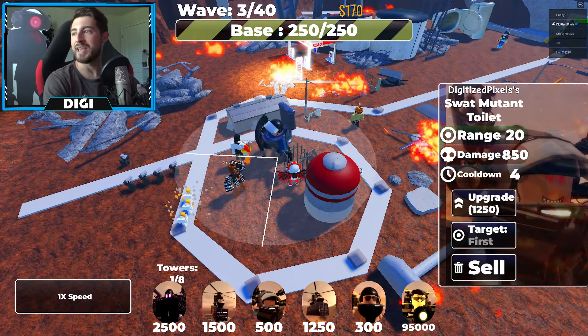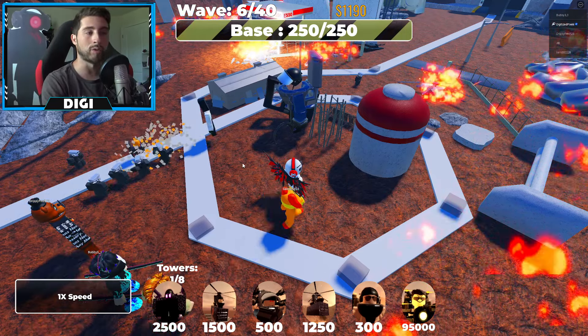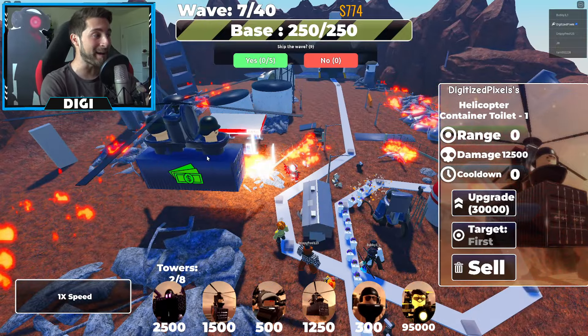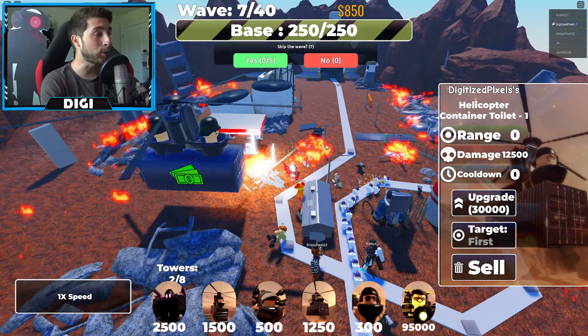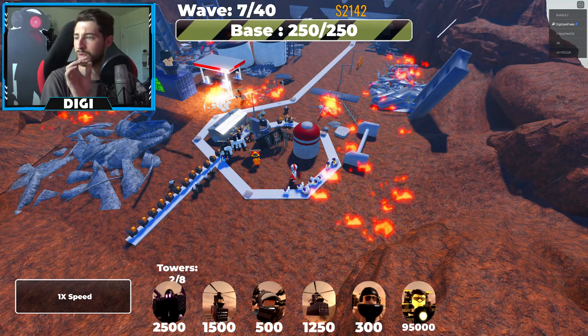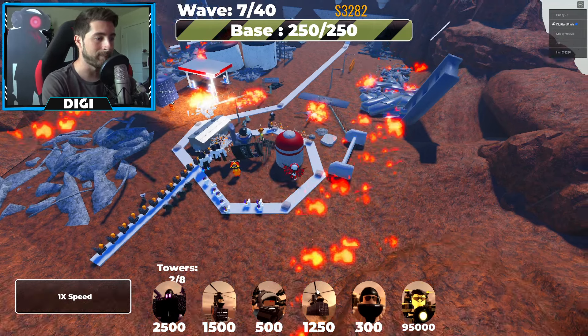I notice now we have a towers placed counter — one of eight. However, it seems you can place as many of any other towers as you want, so if you want seven or eight G-Man towers, go for it. Now we're placing down the Skibidi Toilet Container number one — this one just gives money. It even shows money on the container, which is cool. 30,000 to upgrade — holy cow, that's crazy!